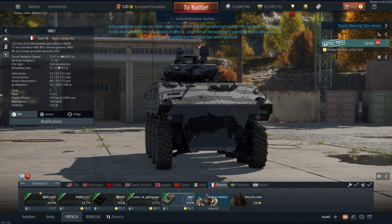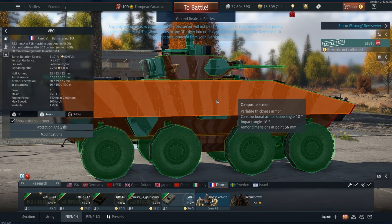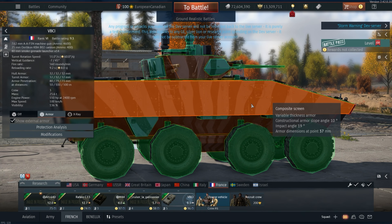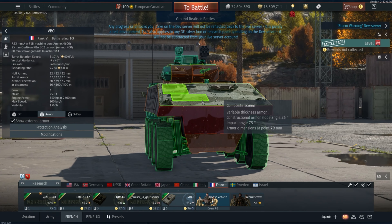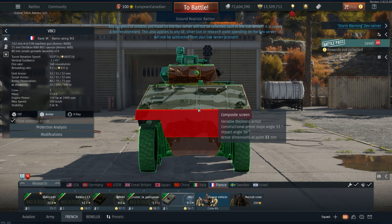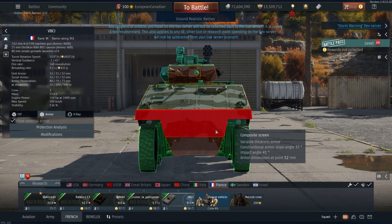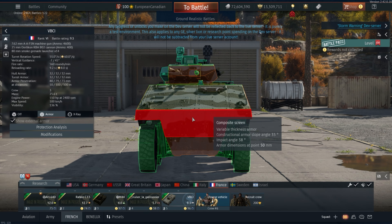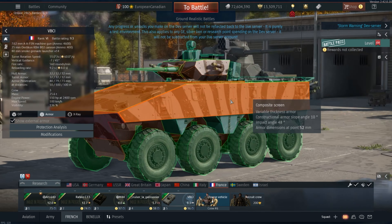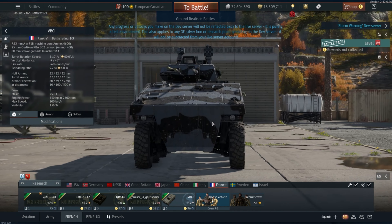Talking about survivability — since this thing is huge and can't really take a shot, it's only got 36mm of armor on the side, 83mm on the front, which sounds like a lot, but even against autocannons at this BR they're going to go through this. And then you have 52mm on the turret area which will get easily penned. Getting shot is the problem.